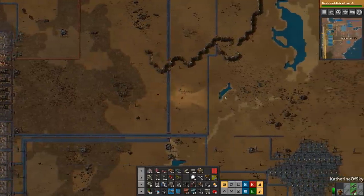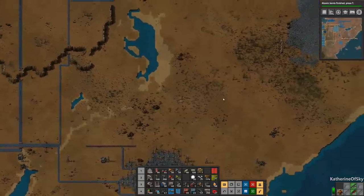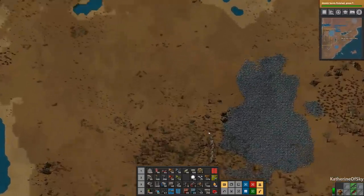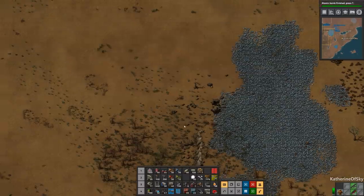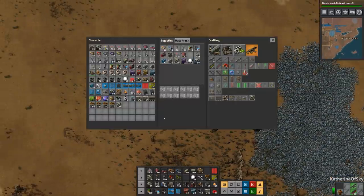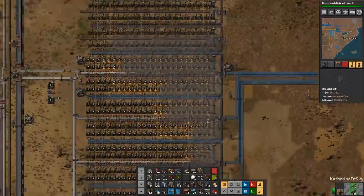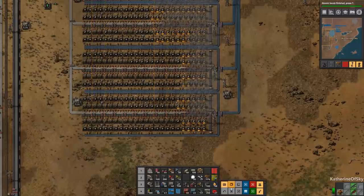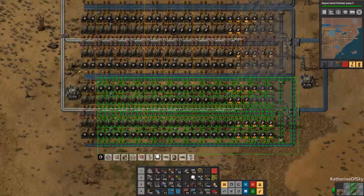Let's make maybe a local production of steel — that seems reasonable. I'm going to go out here and grab this. I think it's enough to have like one setup for this; I don't think we need more than one. So I'm going to grab the blueprint for this and copy it — it's very easy to do that.